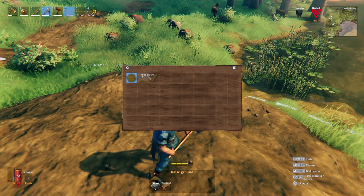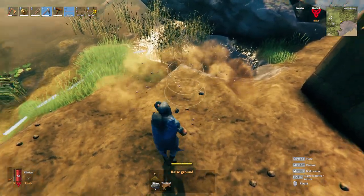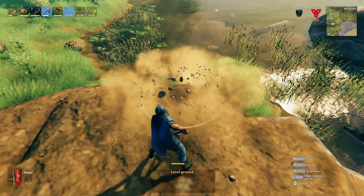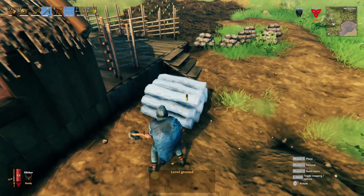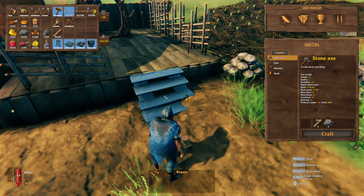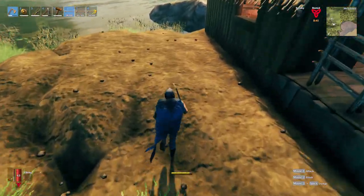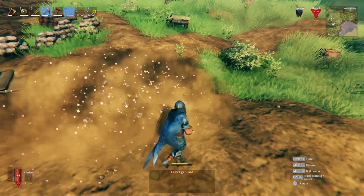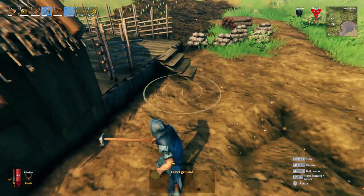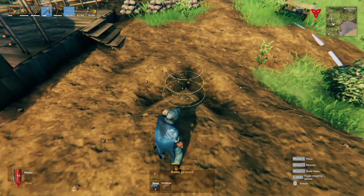If the ground doesn't come up, you have to use the 'raise ground' option. I'm being careful about where I use it because I prefer not to waste stone. Try and flatten it out first, then put down ground if you have to. This wood needs to go — I don't need all that wood causing me issues right now. Let's go ahead and flatten things out to about where I need it to be.